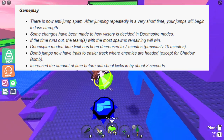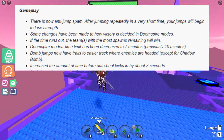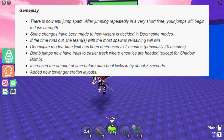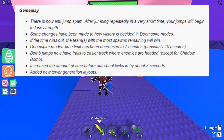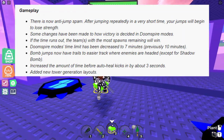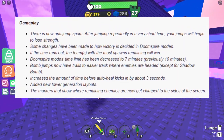The amount of time before auto-heal kicks in has been increased by around 3 seconds. I personally do not like this change as auto-heal would often save you when chasing. New tower generation layouts have been added — there are new statues, paintings, and more added to the towers. The last time there were around 4 layouts, but there are around 6 now, which is great. The markers that show where remaining enemies are now get clamped to the side of the screen — not exactly my favorite change.